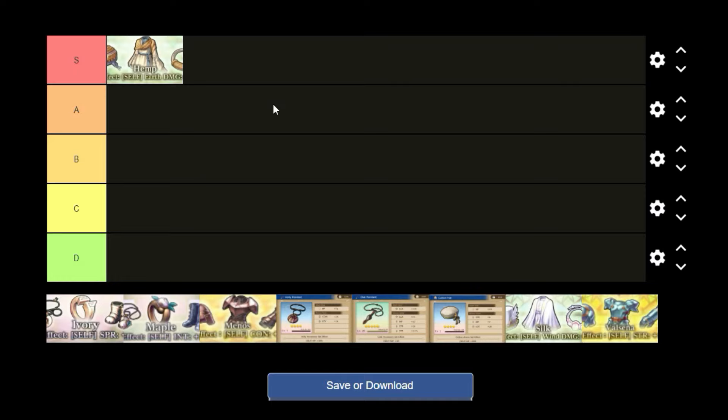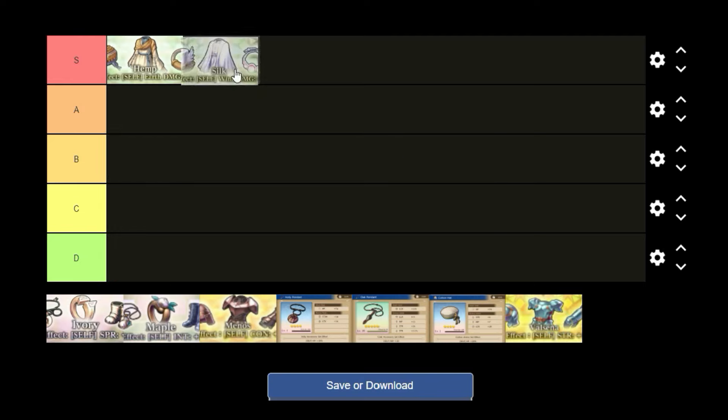Back to our tier list. Since we're putting the earth damage set up there, we're also going to grab the wind damage set and put it up here. Obviously these are still niche sets — you're not going to put wind damage or earth damage on any units that aren't those element types. So I have them up here in S rank, but they're very niche in their usage because of that.